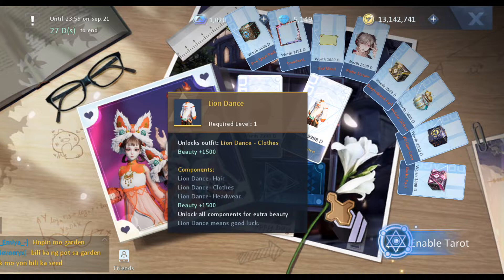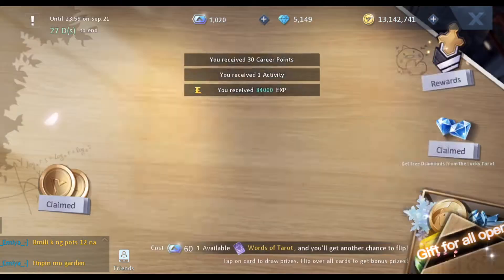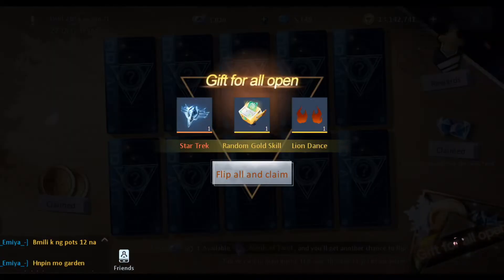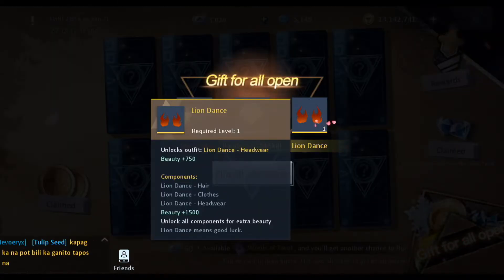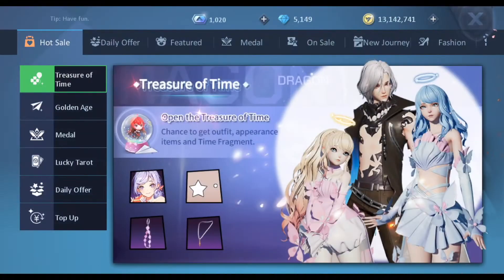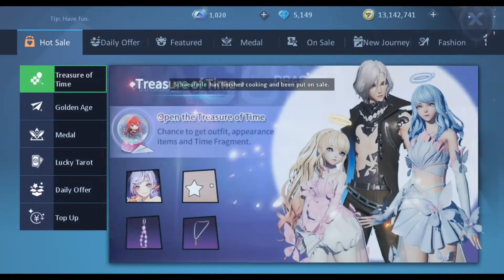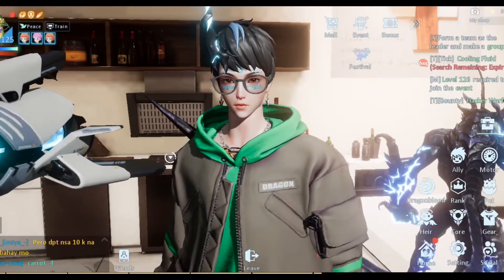The outfit is Lion Dance. You can get the whole set for around 18k coupons. The headwear is actually a gift for opening all, which I think is too costly. Let's check out how it looks — the complete outfit.